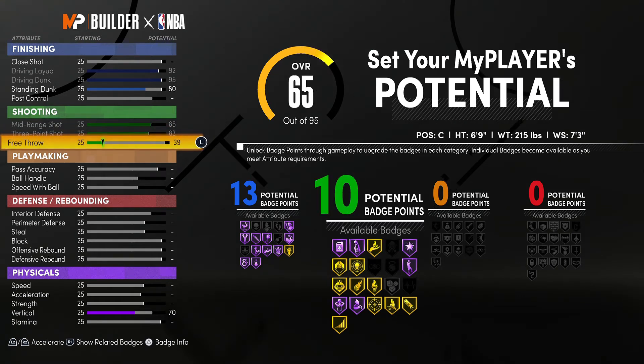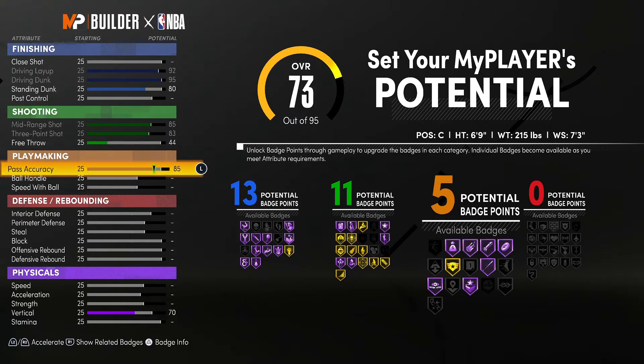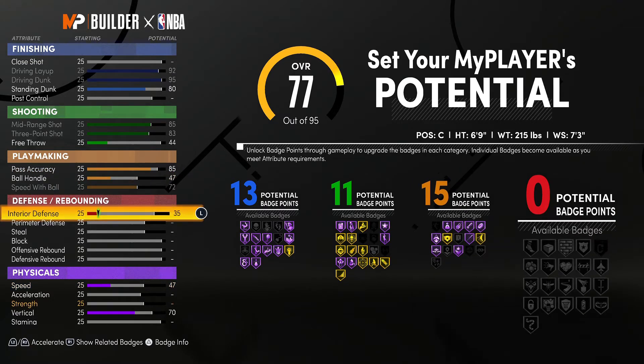The mid-range is going to be an 85, the three-point shot is going to be an 83, and the free throw is going to be a 44. This is a park build — don't even worry about taking him into the rec. Unless you know that free throw timing really, really well, it's going to be kind of tough on you.